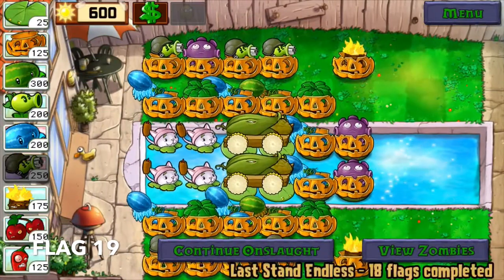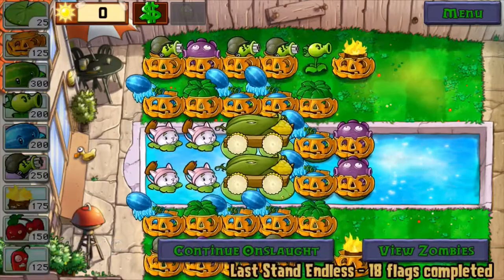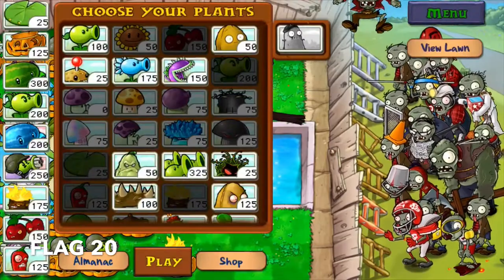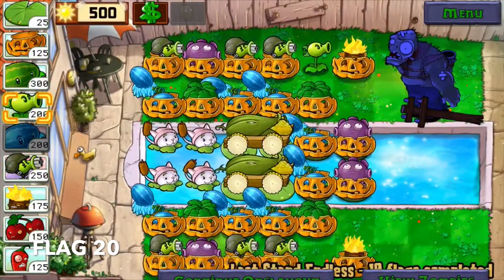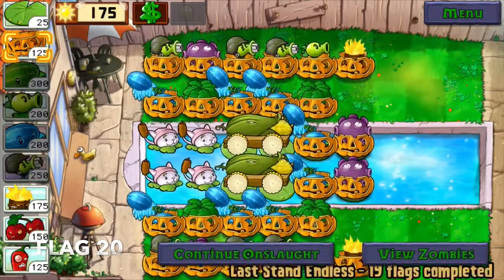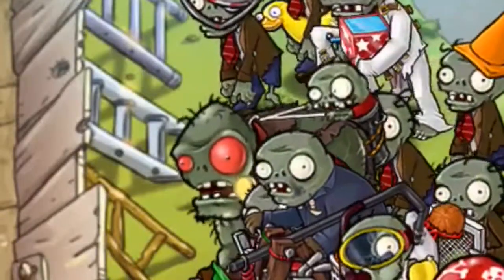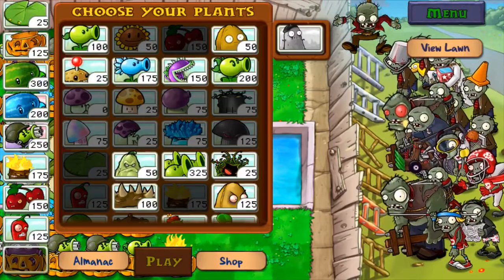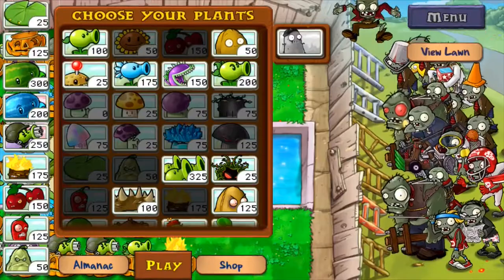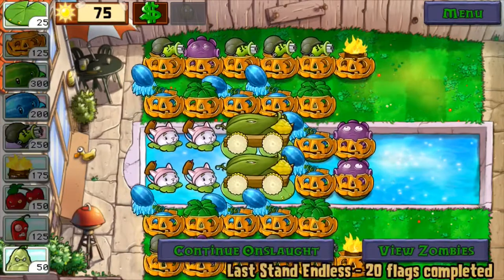If you're feeling confident, go ahead and start building column 5 without pumpkin protection. By flag 20, you would have already filled in the gaps in your defenses. You should have your repeaters ready and pumpkin protected, and for the next round we're just going to upgrade them to gatling peas to finally complete our fire lanes. By flag 21, all hell breaks loose as giga gargantuar makes its appearance — but do not fear as we are ready. To ensure our victory, we take out the repeater and replace it with the squash, another insta-kill, and keep a very close eye on the zombies on our ice lanes because they're not yet complete.